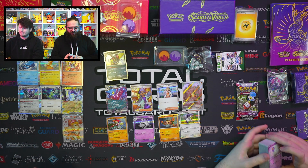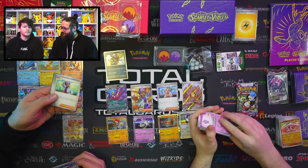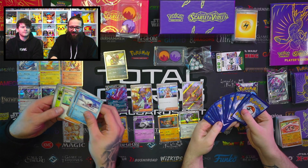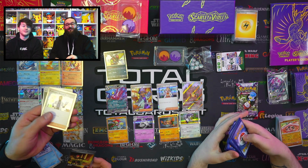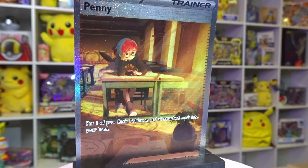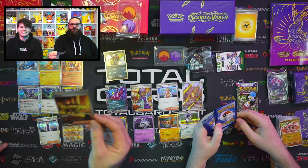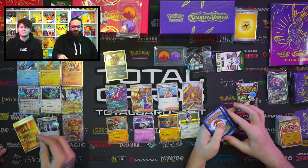We've got two packs left — see if we can do it. I was going to say I've got something shiny at the back, but I felt tricked again. Oh, you do — you definitely had something! Illustrator Penny — gorgeous! There is a full art trainer of Penny. I think we get a better look at the Pokeball T-shirt that she's got. The hoodie is well cool. Insane.